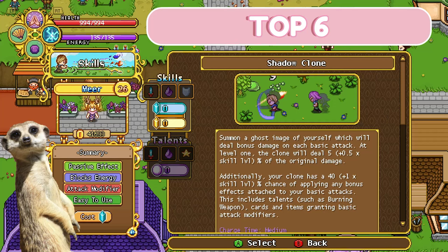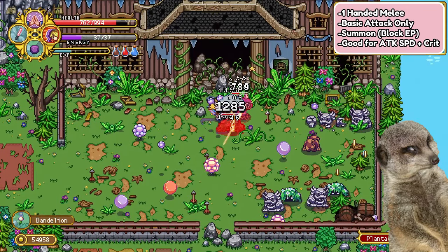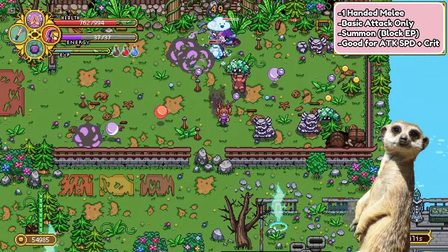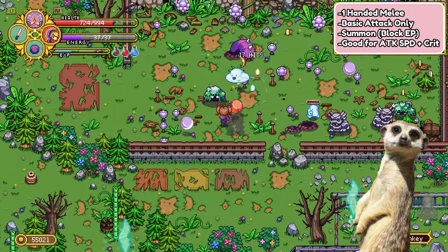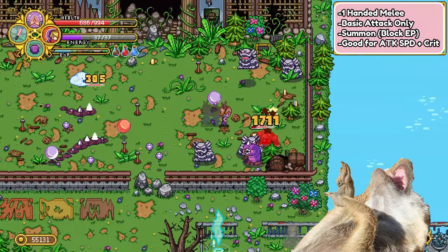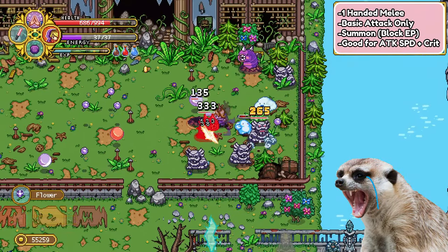Top 6. One of my physical DPS friends' favorite skill is Shadow Clone, and I must admit that I probably would get this too if only my build wasn't too skill dependent. At max level, Shadow Clone summons two clones that copy your basic attack, so it's good to have this if you're going for an attack speed crit build or just like to use basic attack rather than skills. If you're like me and don't use basic attack anymore, then please don't get this skill — it does not work at all.